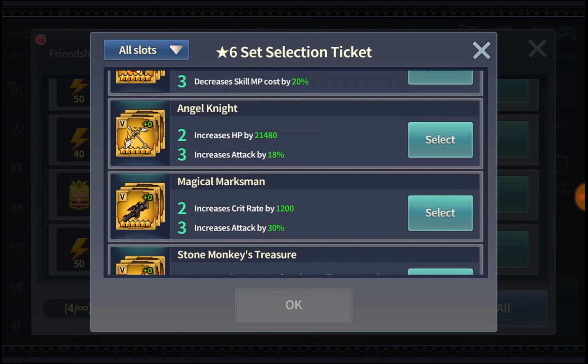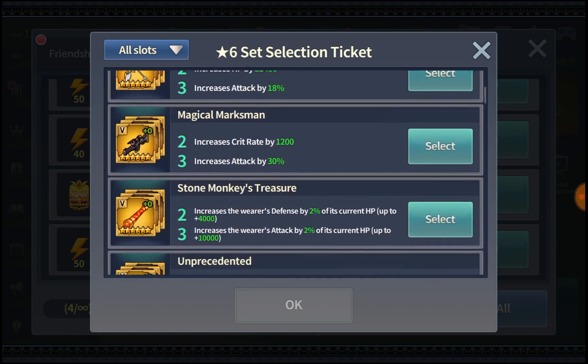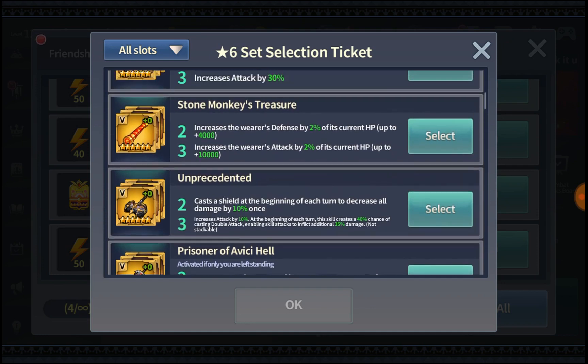So we've covered Tower of Dawn Hell, Battle of Honor, and guild raids. As mentioned, this is merely my opinion — I've been playing this game for almost two years. For general content, if you don't focus on one specific mode, I'd recommend the Omni set, Angel's Knight, and Unprecedented for slot 5. These three are the most versatile and best slot 5 sets you can get, with no character type restrictions.